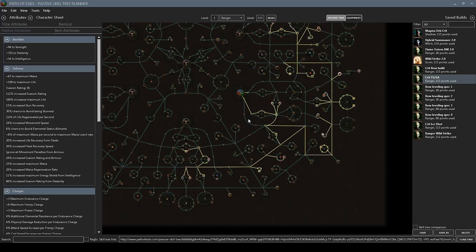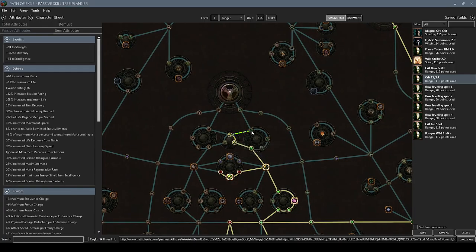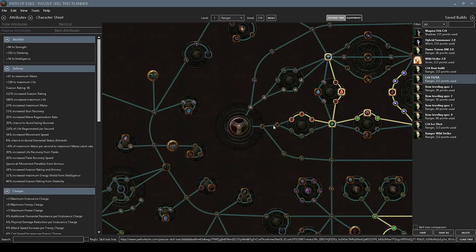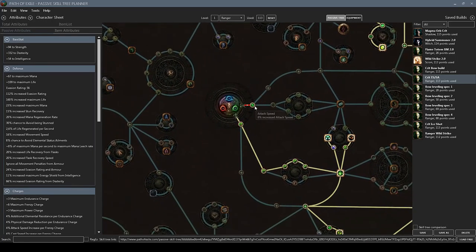What you're looking at here is the full skill tree for the build — 113 points to complete. Before I show you how to progress skill points as you level up, I did mention that you can play this as a Duelist or Shadow as well. As a Duelist, you go through this pathing and branch into Art of the Gladiator. As a Shadow, pick up the Physical Damage Attack nodes and branch into Coordination. I leveled this as a Ranger because I really like the starting skill node that grants 8% increased attack speed, which is very efficient for a single point. Now let me show you how to spend your skill points as you level up.